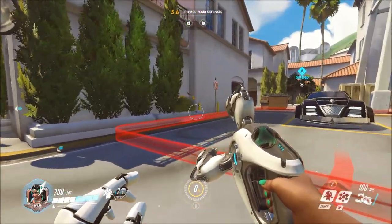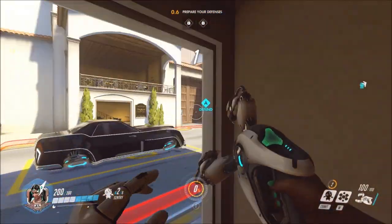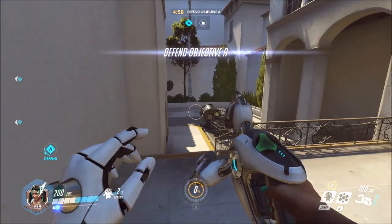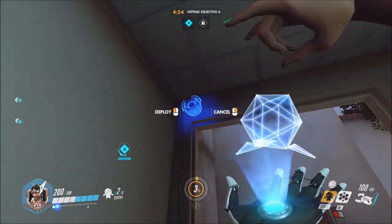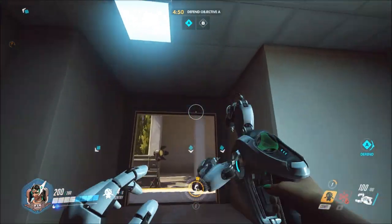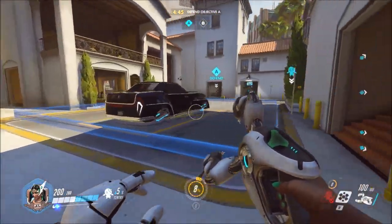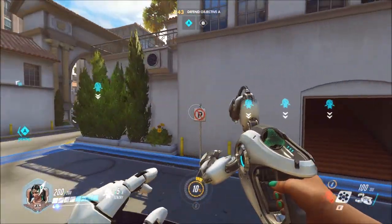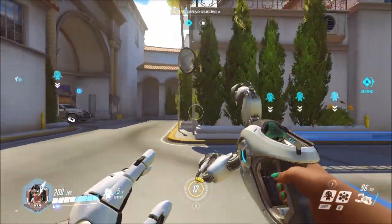I'd also recommend putting two or three at a very hot spot, especially a narrow hallway or side room where it's likely to be used or attacked. For example, in this map, putting three down here may seem like a waste, but you're guaranteed to get a lot of traffic. Your turrets do damage and harass the enemy, but the most important thing they do is build your ultimate — and they build it very quickly.